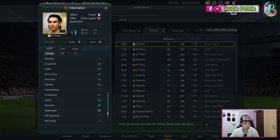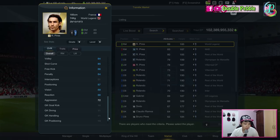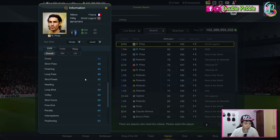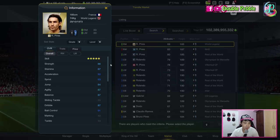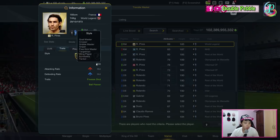Shot power is 85, long shot is good, volleys, free kicks, and penalties are solid. Positioning is good at 87, vision is 89, reactions 88, and aggression is 72. Other than a few defensive stats, every single stat is above 81 — they're all blue and dark blue, which is a very good sign.